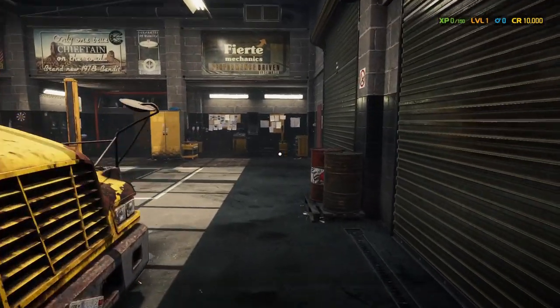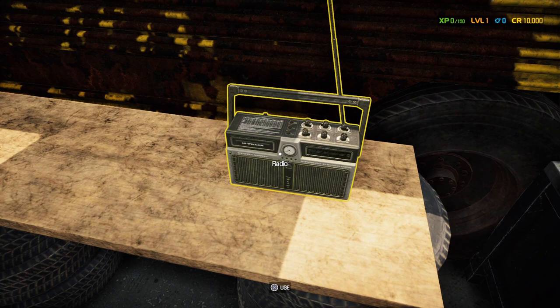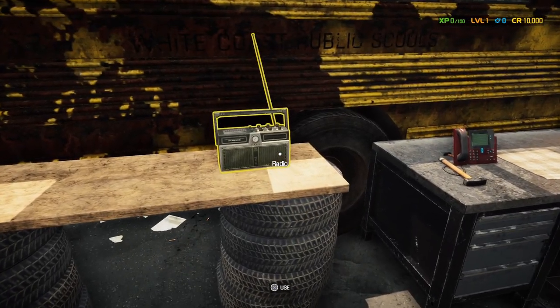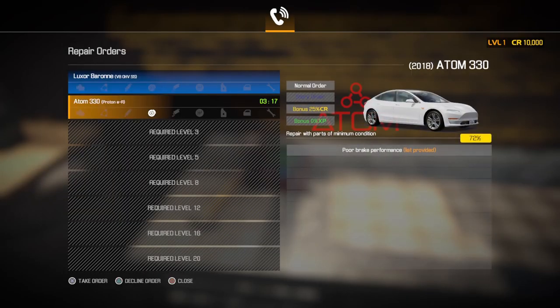We're going to exit out of the map. Right here is a Radio — I have music turned off but if you click on it you can change the station, turn the radio on and off, and go to the next song. If you're into listening to music while working on cars, definitely use this.